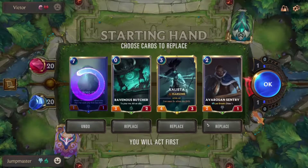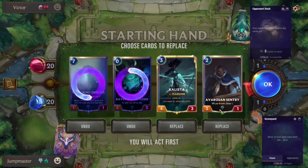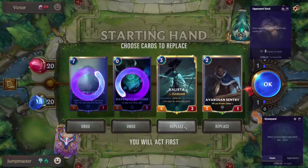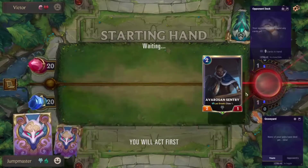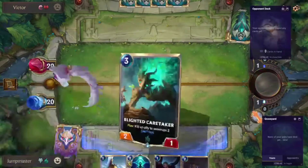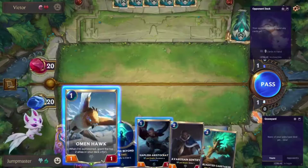Alright, I like Avaros and Sentry here. Ravenous Butcher is an auto-kick unless we have Curse Keeper. Kalista — I would actually kick Kalista here, and I'll sort of explain why after you do it. Our deck is going to win against this deck by using tokens. I like Omenhawk here for sure.